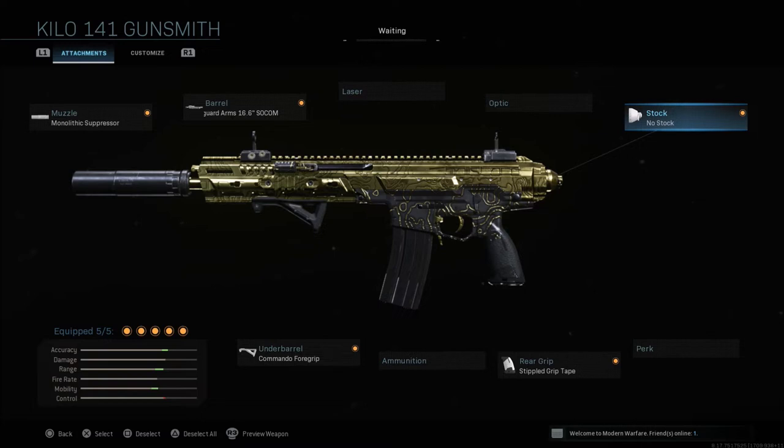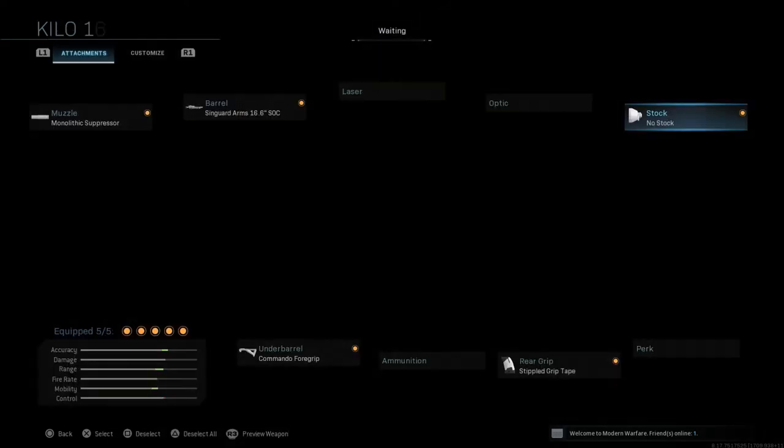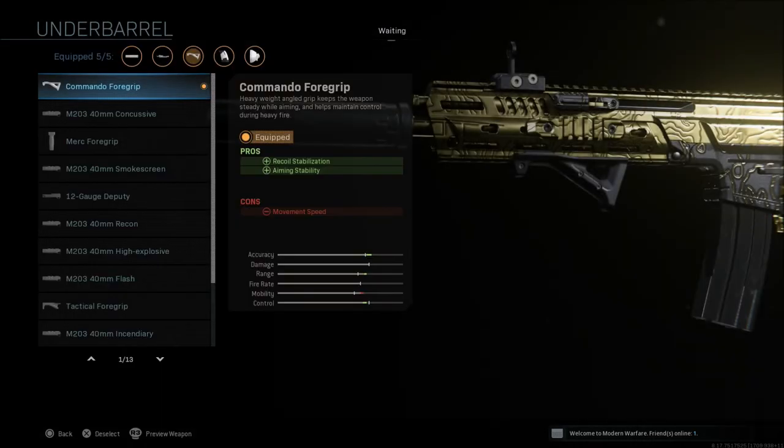The next thing we're going to go to is the stock, which we're going to run the no stock attachment, giving us movement speed and aim down sight speed. The cons are going to be aiming stability and recoil control. Then we're going to go with stippled grip tape — not just for the aim down sight speed, but most people like this for the sprint to fire speed. The con is going to be aiming stability. And last but not least, the commando foregrip, which gives us recoil stabilization and aiming stability, with a con of movement speed.